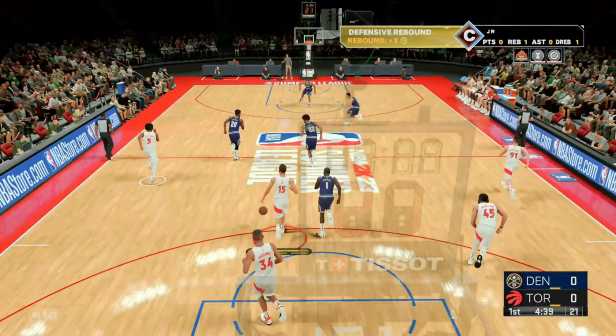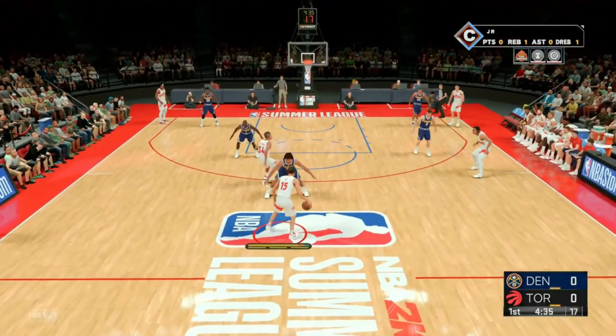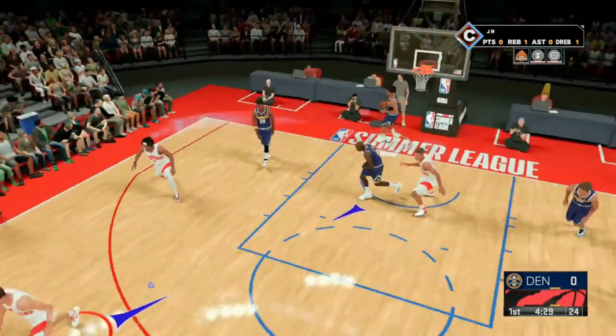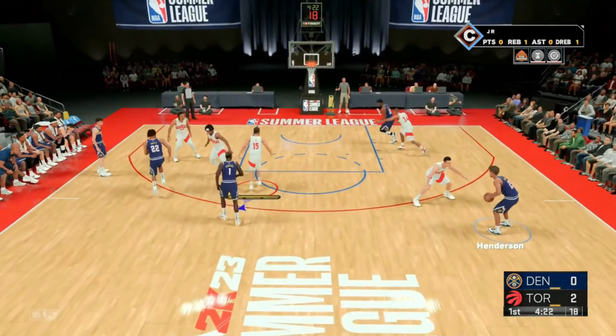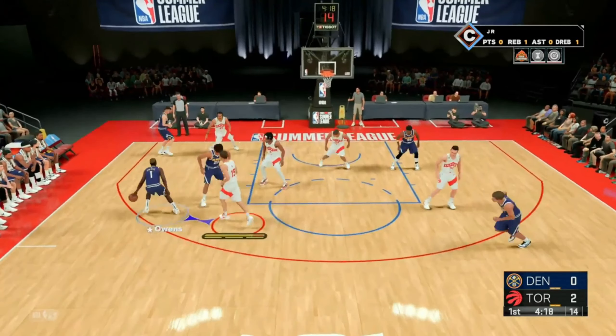Once this game starts, all you guys want to do is get two assists and throw two flashy passes. After you guys do that, you can then foul out. For whatever reason you have to foul 10 times in these summer league games to actually foul out. Make sure you get two assists off the pick and roll, which is extremely easy.